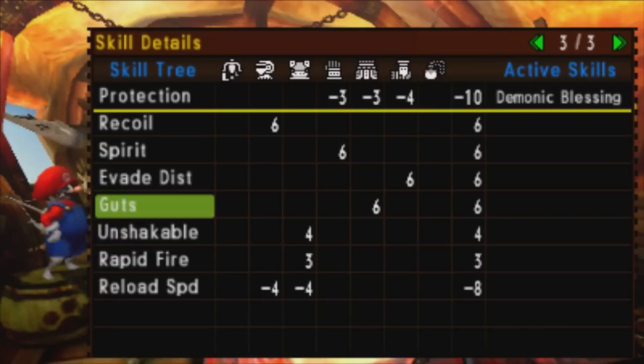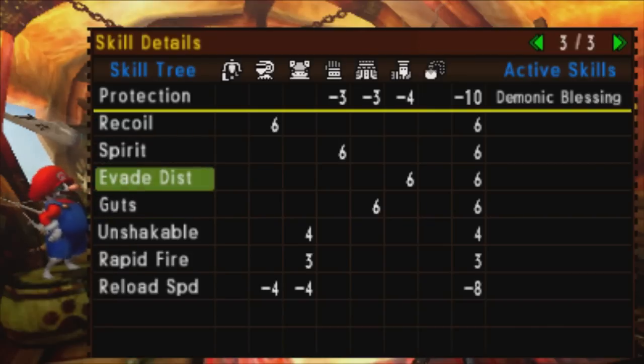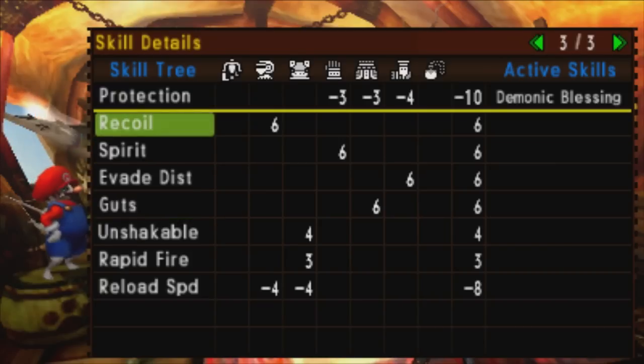Looking at this suite of skills, we've got recoil, spirit, evade distance, guts, unshakable, and rapid fire — it's amazing. Even if you could only get 4 of those 6 skills it'd be pretty decent, but I'd be aiming for 5 or 6.